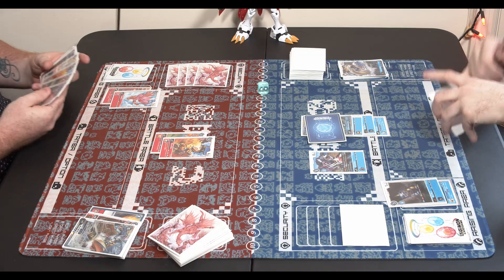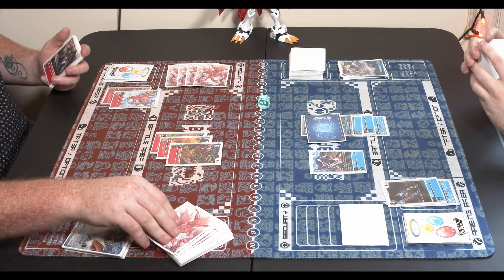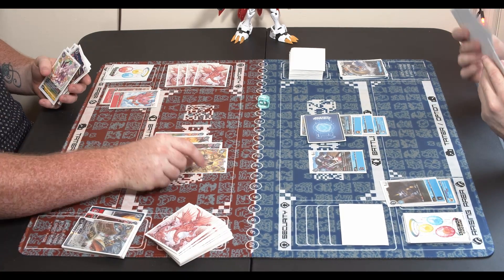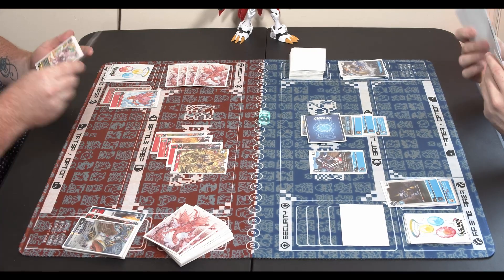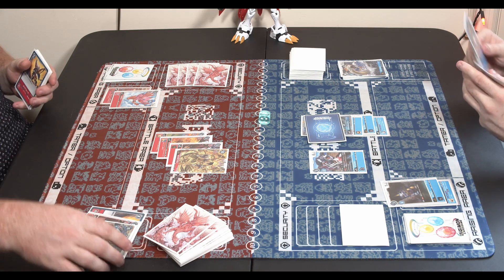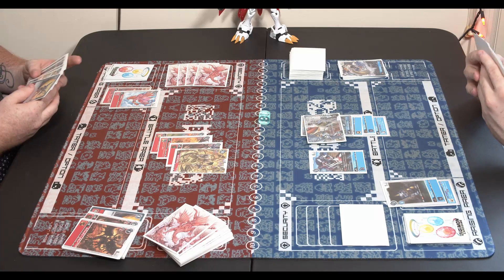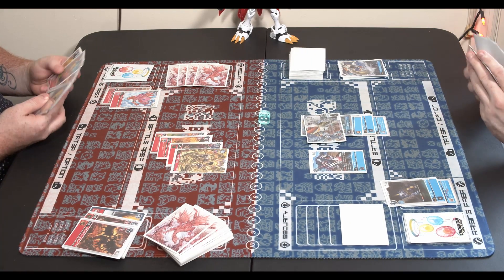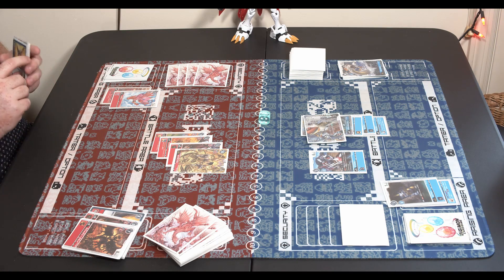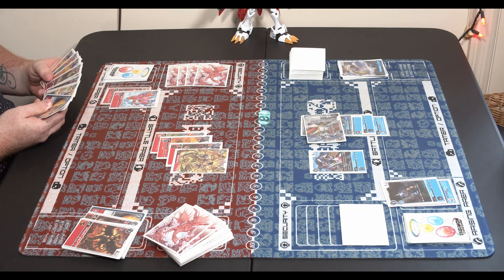We got embarrassed during game one, and most of game two hasn't been kind to us — our Plessiomon has either been Gaia Forced or popped via Omnimon. Looks like he's set up all these Homons again and there's another Gaia Force in hand. Looks like I'm just loaning him my Omnimon just so the viewers at home could know what was going on — just so he can Gaia Force it.